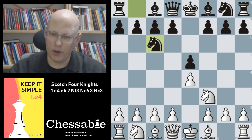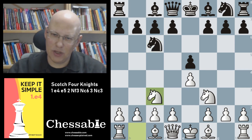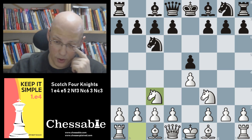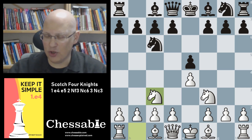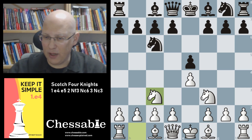So we go Nc3, and Nf6 as mentioned is the main move — by far the move you will face most often regardless of your opposition. It's fairly obvious: it completes knight development and prepares castling. However, we need to check the alternatives. None of them are really great, but there are differences. Let's start with the move you'll encounter relatively often.